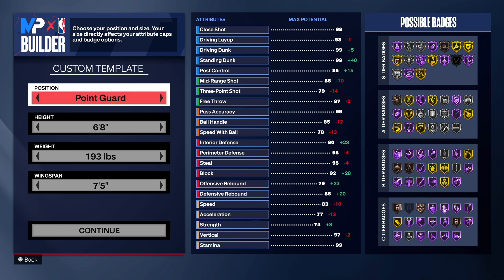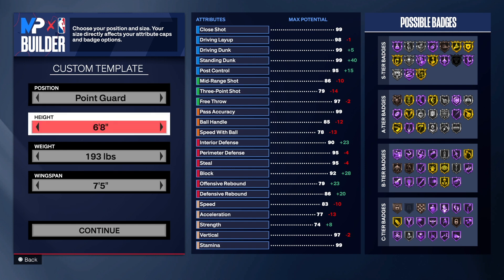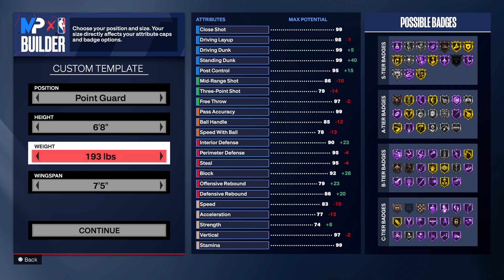Hit the like button and get this video to 100 likes. If you haven't already, hit the link in the description to join the Discord. We're going with the point guard position, six foot eight — one of my favorite heights in the game.